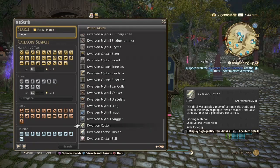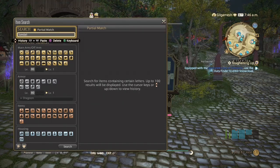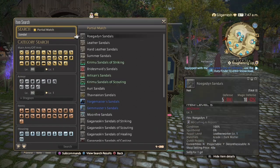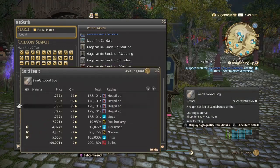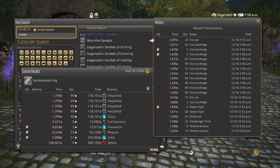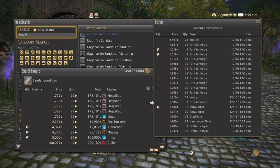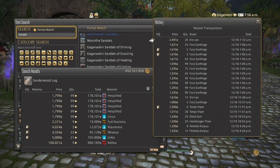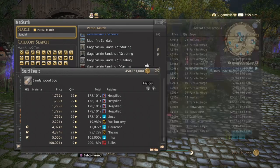Next is going to be the sandalwood logs. Now, the thing with this is that they are the same node as the sap. Again, it's up to you which one you want to go for. We only had 10 hits on our server, and they have sold a lot this morning — early in the morning — and also the past two days. They can range from as low as 1000 all the way up to around 3000 if they're high quality. This is of course for Carpenter.